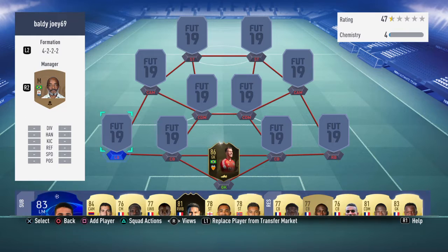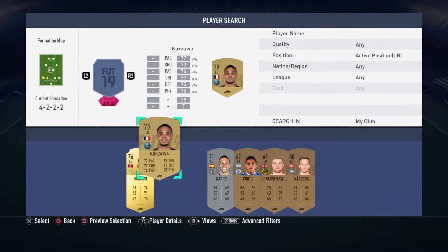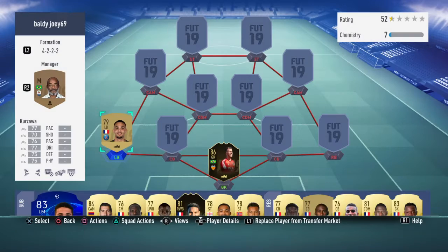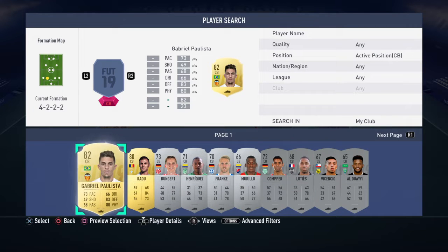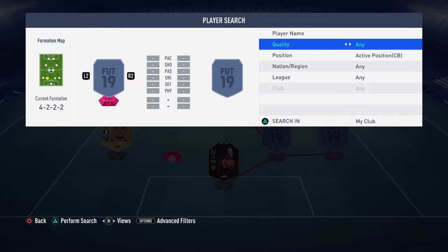Left back is Kezawa, and he's mainly in there for chemistry. If I could have a different left back I would, but chemistry-wise it's either him or Benat, and he's better than Benat stat-wise, so it's got to be him.